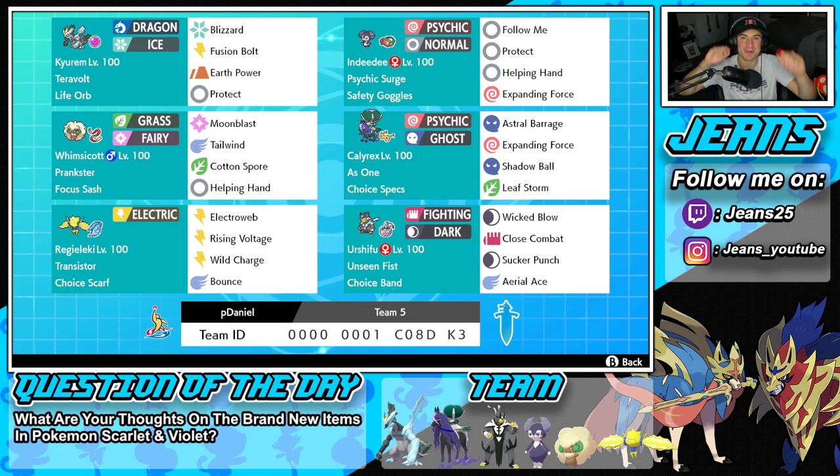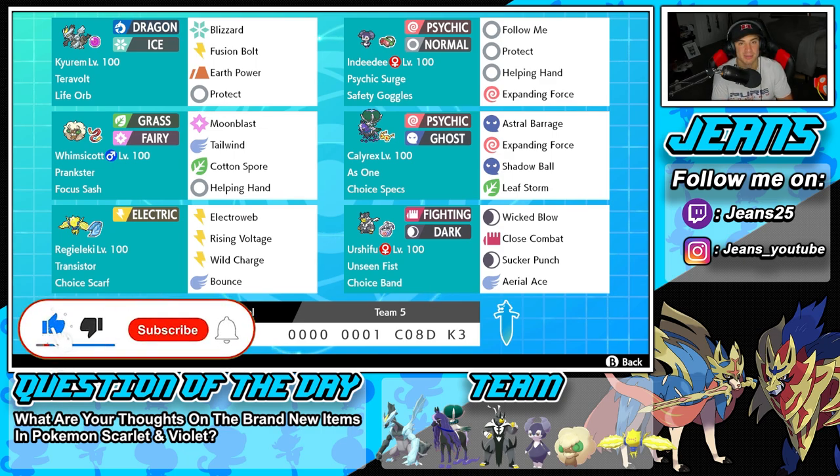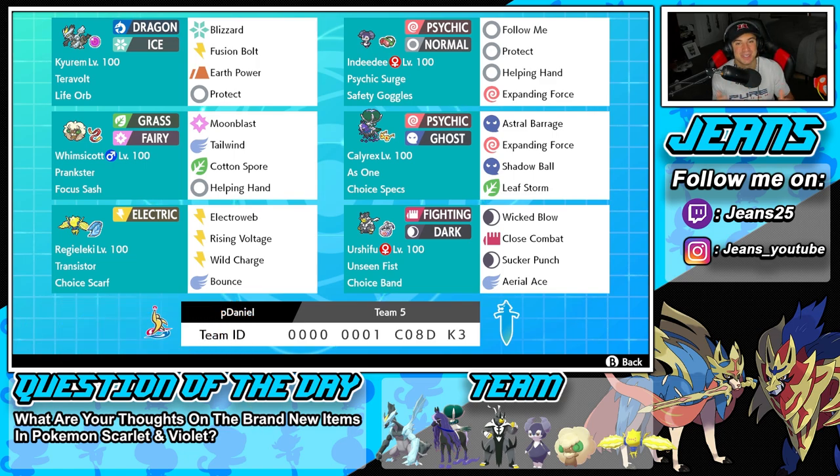What's going on YouTube, it's Jeans here! Hope you guys are having an amazing day. Today we are back yet again bringing you guys some more competitive ranked double battles for Pokemon Sword and Shield. We've got a team with every single choice item on it — Choice Scarf Regieleki, Choice Specs Calyrex, and Choice Band Urshifu. If you enjoy the content, make sure you leave a like and subscribe — it really goes a long way.